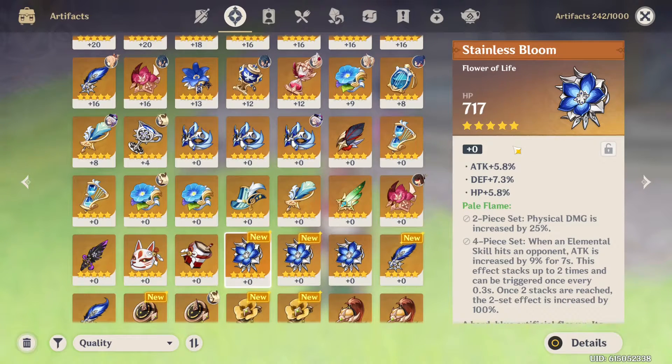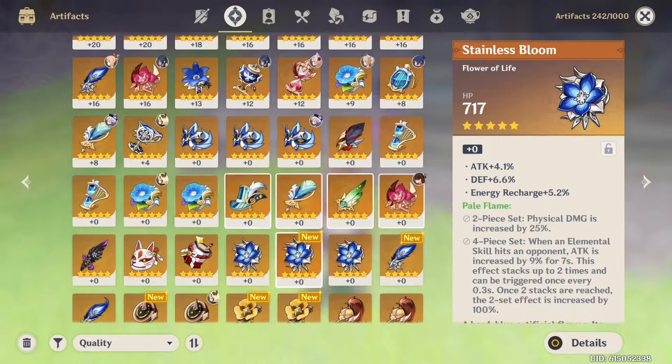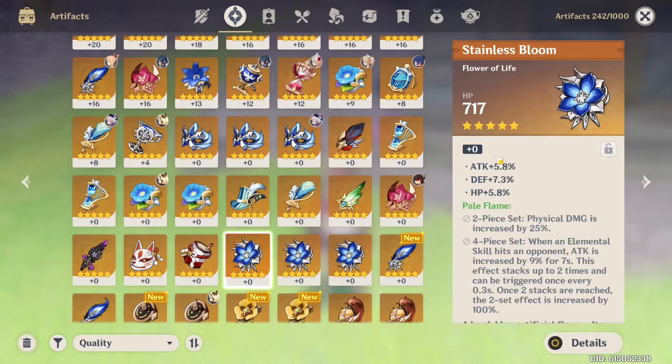We got 2 flowers as well. One has attack, defense, HP substats — not super interested. The other has attack, defense, energy recharge. If it could roll on the attack and energy recharge, it might be worth it — or if it could roll crit rate. But I see it as a last resort, especially because I have a flower from beforehand that has both flat attack and percent attack.